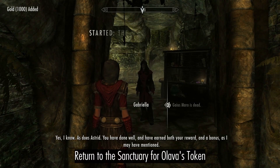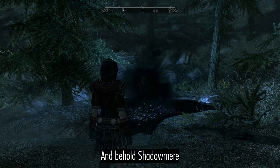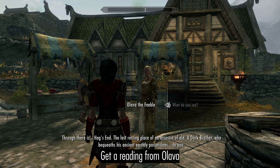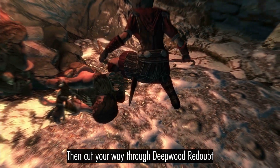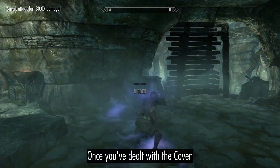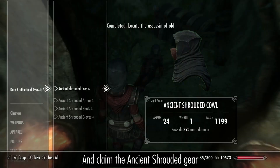Return to the Sanctuary for Loreius's token, then hear the reviews of Cicero's performance. Get a reading from the Night Mother, then cut your way through Deepwood Redoubt, sneak up to Hag's End, pull the lever behind the throne, and claim the Ancient Shrouded Gear.